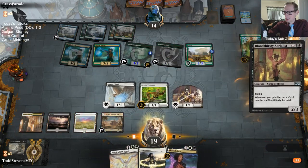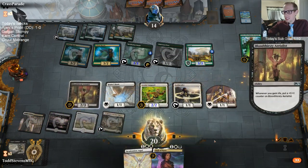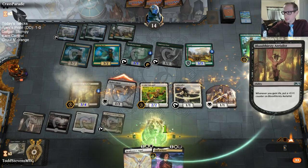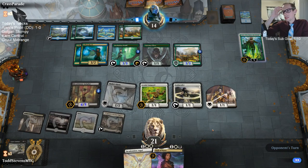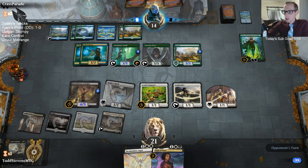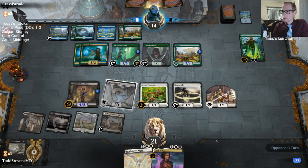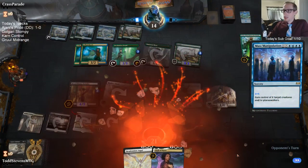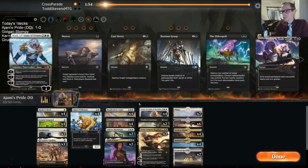Yeah, that deck was pretty sweet. We were playing Bant Ramp yesterday doing crazy stuff, kind of like what my opponent's doing here. This Bloodthirsty Aerialist is quite big and only getting bigger. This time our opponent did have the Mass Manipulation. Unfortunately we can't really Duress away Frilled Mystics — that's unfortunate.